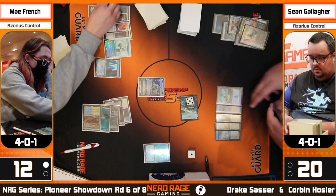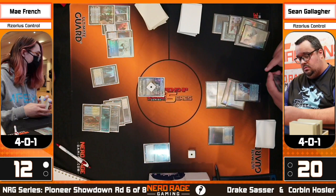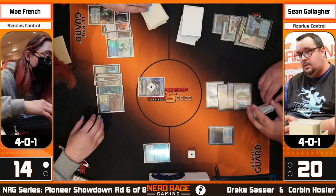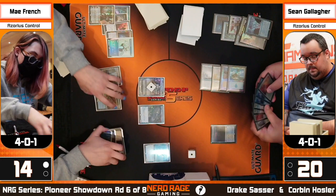A grip full of cards could be draw spells, removal spells, or expensive spells like we're seeing — a Wandering Emperor. We'll see if he wants to fight over it. Sean fires off Memory Deluge for a look. Both players resolving their four-mana spells. If you're in Sean's seat, looking at the top cards of your deck trying to find an answer to the Wandering Emperor with May having one mana open — what are you hoping for?